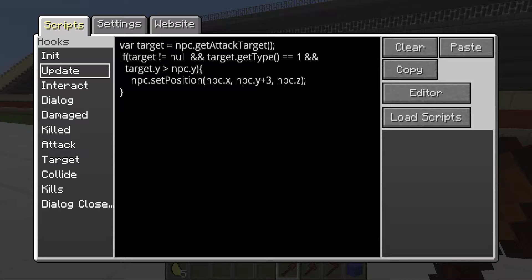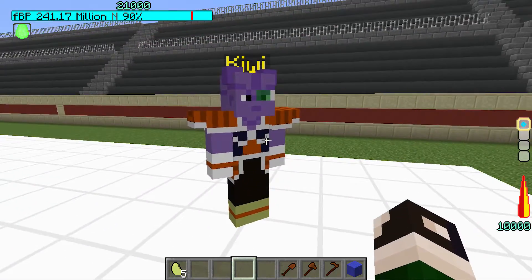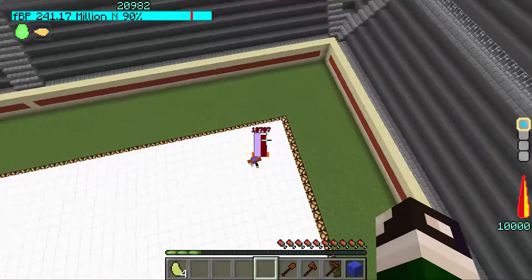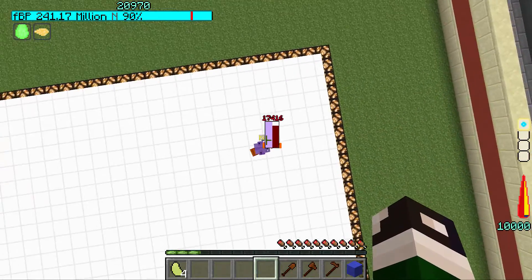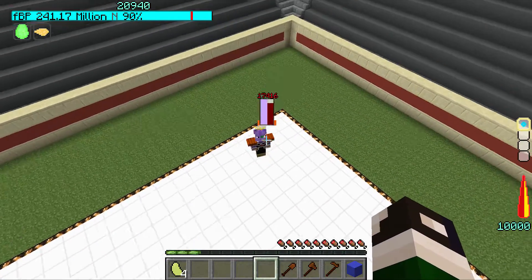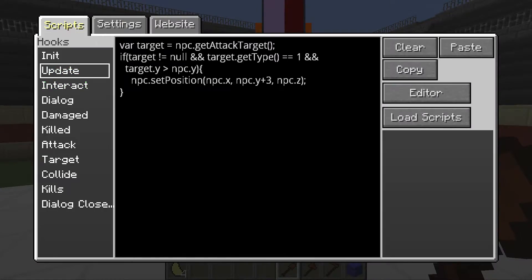So: target's not null, get type equals one, and if the current target is above the NPC, we set the position. You'd think that means he'll move three spaces up every tick trying to get to me. But as you can see, he starts flying up but can't quite get there — he eventually falls and doesn't stop falling. The problem is that in Minecraft, velocity is something we can't really control. Every time he goes up, gravity pulls him down, so this is not an efficient way to make them fly.